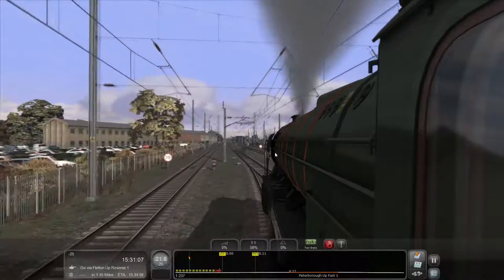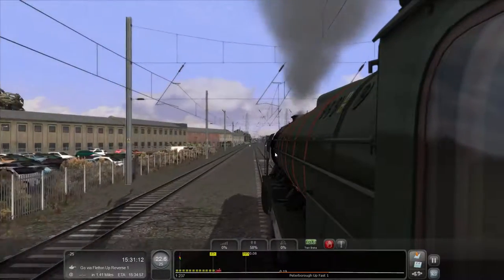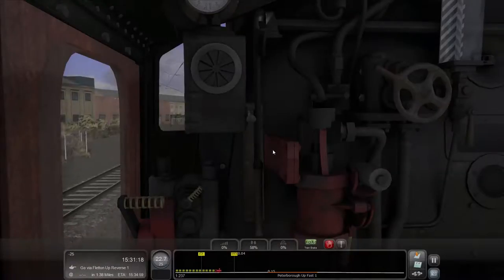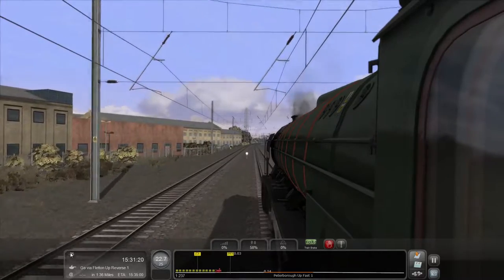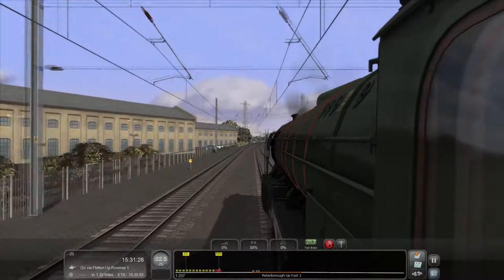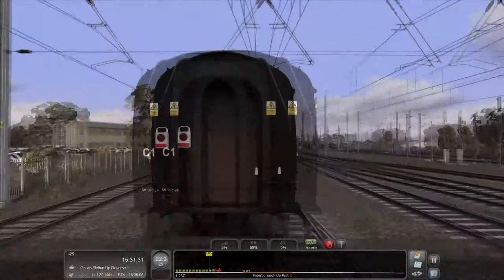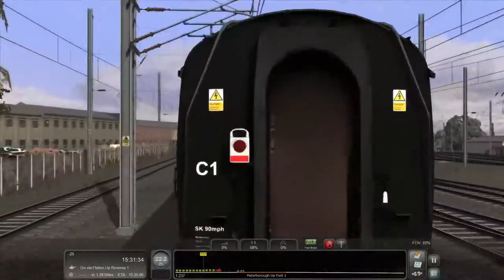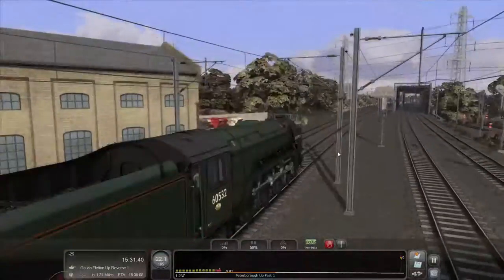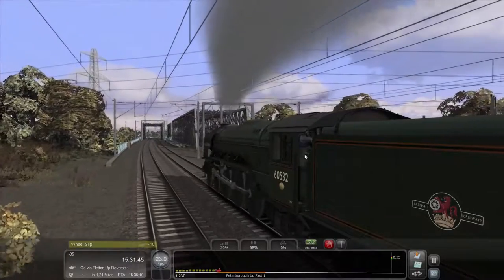I'm just going to let off the throttle as well. I have got the realistic mode on because that's the mode selected for this scenario. I'm going to try and beat my previous score — already doing better because I got more than minus 25 last time because of wheel slip. There's a flashing light that looks weird. Live overhead wires — you get fried like a frog.